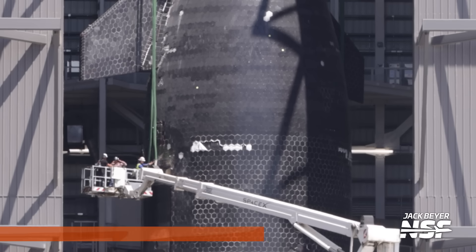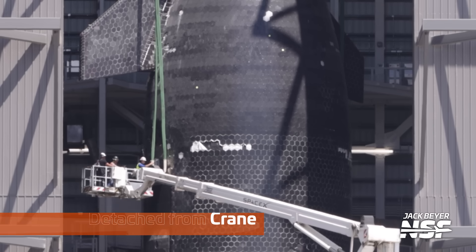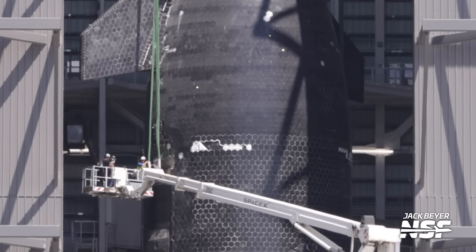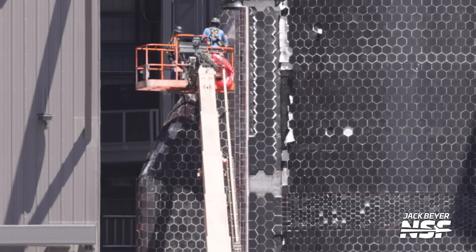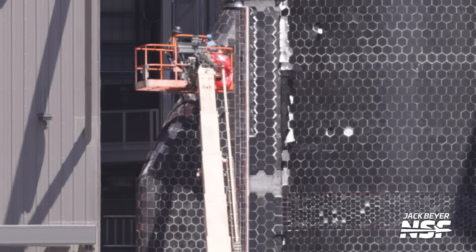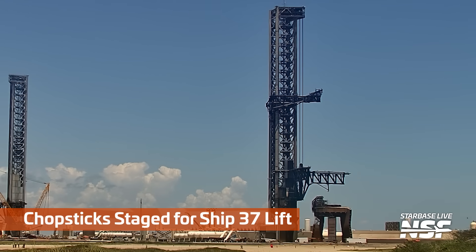We're going to see some preps to get this thing ready to roll back out to the launch pad. They're going to detach it from the crane on both sides first. On this side you can see the lift working because it's turned at a jaunty angle. Clearly an important task to make sure it's not connected to the crane when it tries to roll out. They were up there working on the TPS — not sure if that was critical for the testing and rollout, or if something was loose or hadn't been properly secured. But it slowed things down a little bit as we were waiting for that rollout.